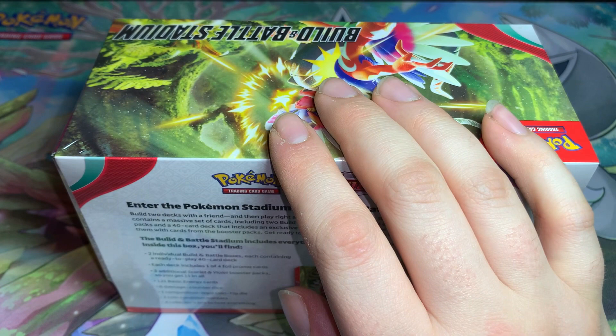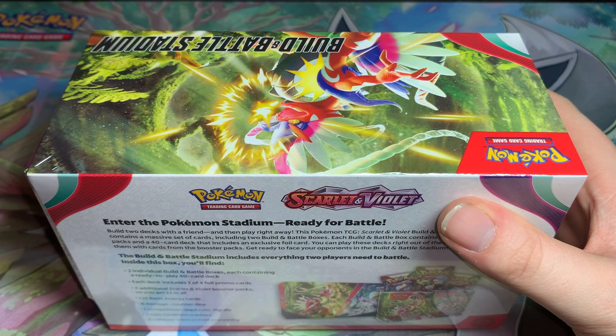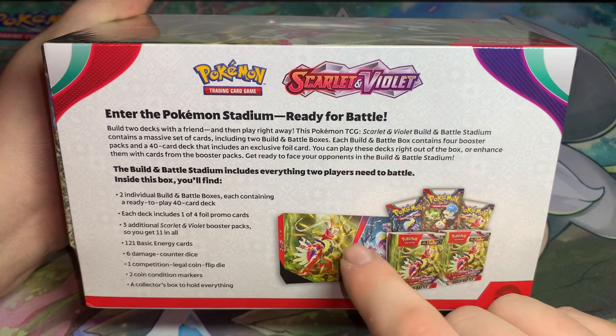I participated in three of the events - two of them were both Klawf level and one of them was Reverb of Room. I randomly just saw a Palma in a pile of cards so I bought it. The only other one I don't have would be Hawlucha - I don't have Hawlucha, so I do want to pull Hawlucha from this.